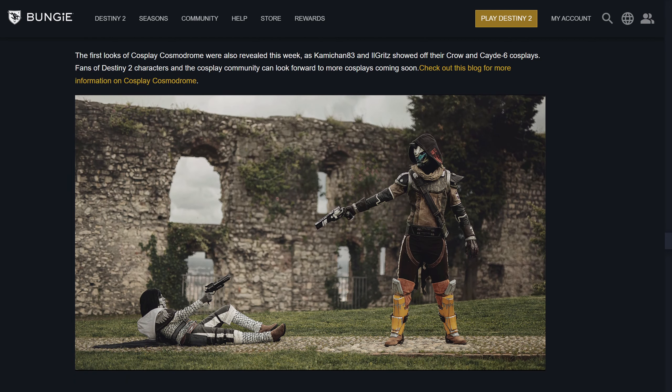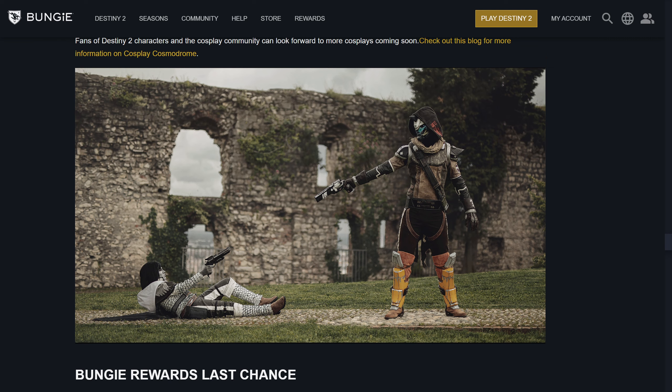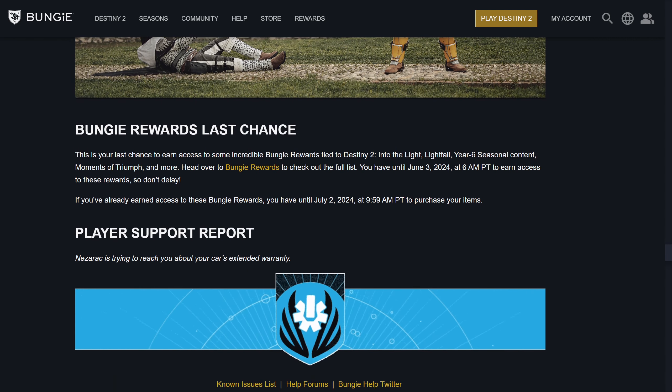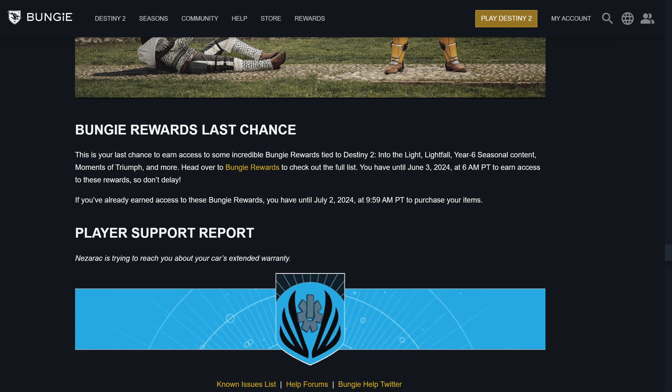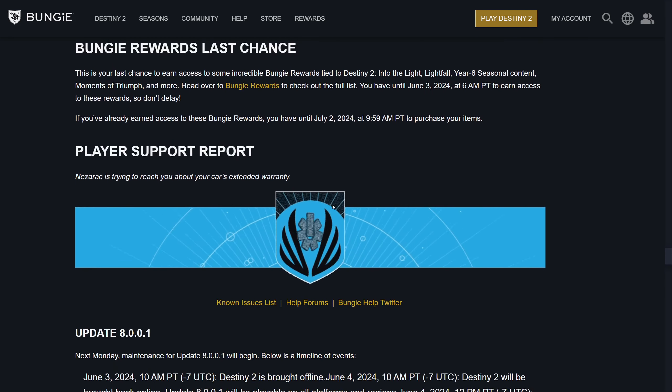We also have the Cosplay Cosmodrome — basically people being told to cosplay their Destiny stuff and make cool posters and looks about it. These folks recreated that cutscene with Cayde and Crow. Then there is the Bungie Rewards Final Moments — there is some stuff that will expire at the end of the year, mostly from the variety of rewards throughout the year if you earned it from seasons. If you earned it throughout the year, check the Bungie Rewards page to make sure they don't expire by end of season, because there's a good chance that some stuff will. Just keep an eye on it if you wanted to actually buy anything.